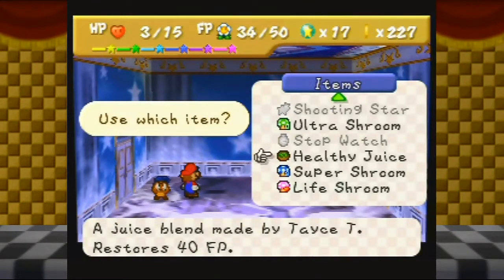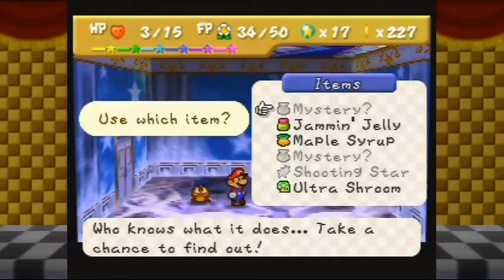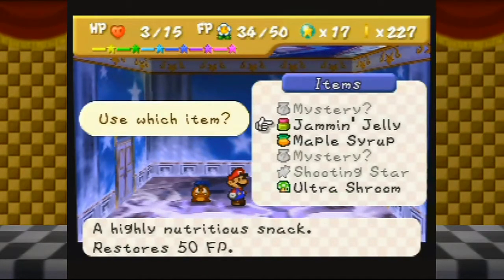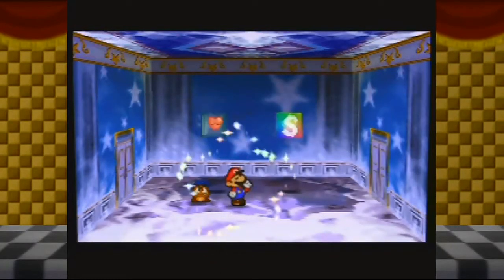I want to recover some of my FP - we got a heal block here, but I don't want to heal. I want to keep my HP low to make things a little bit easier for me. I don't want to use the gem and jelly - I can just use the maple syrup. So that's what I'll do.